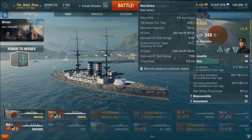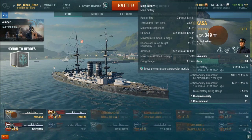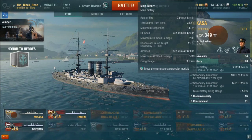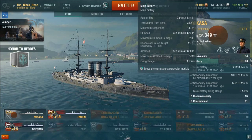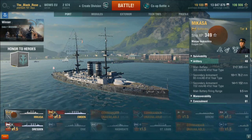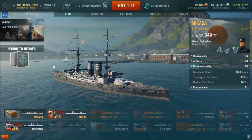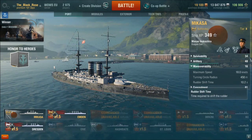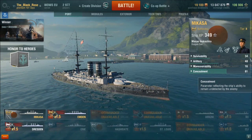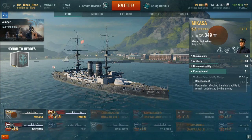AP maximum shell damage — I did quote this wrongly at the end of the video — is 7,700 for one good hit on the citadel, I presume. Good luck trying to do that; it's highly inaccurate, as you will see. Maximum dispersion at 9.5km is 142m — that's ridiculously bad. HE does 5,100 with a 29% chance of fire. Maximum speed is 18 knots, turning circle 550 metres, shift time 10.2 seconds. Concealment: can be spotted from 11.5km away and 7km by air.